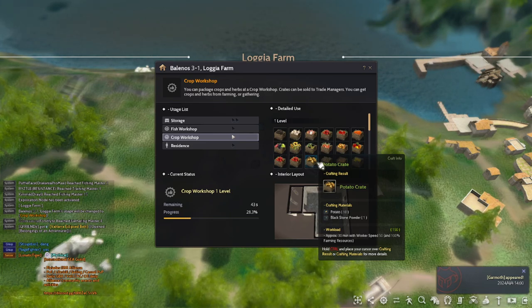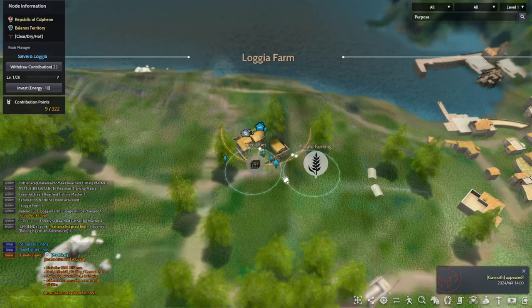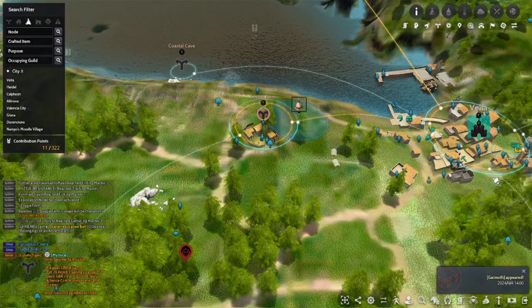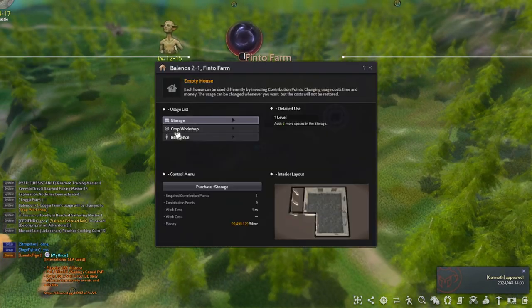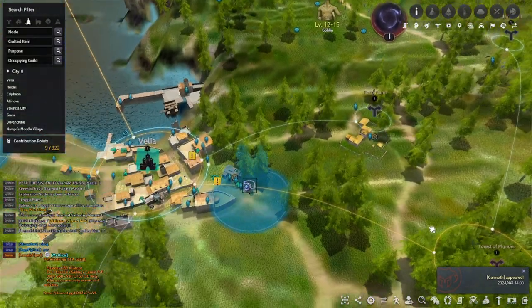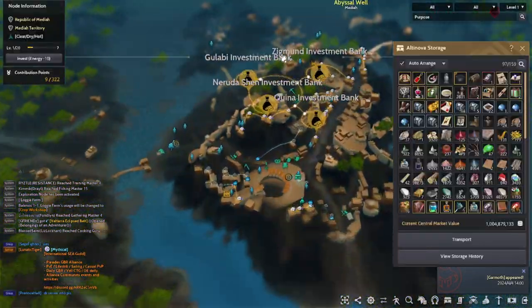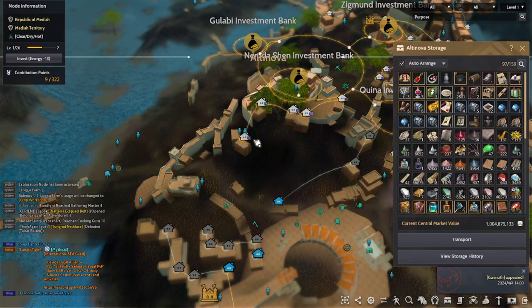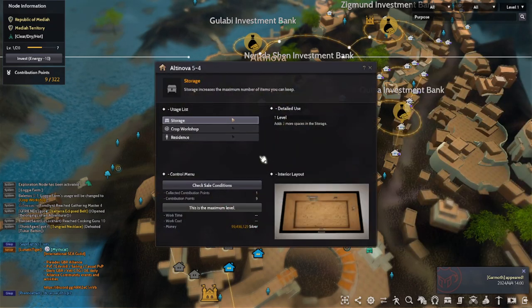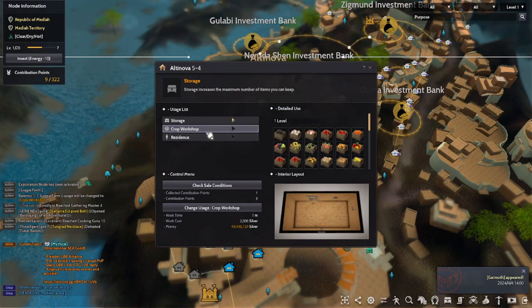Or you can invest in a crop workshop here in Altinova. Let's check in — Altinova crop workshop. Oh my god, there's a crop workshop here. You can use this one too.